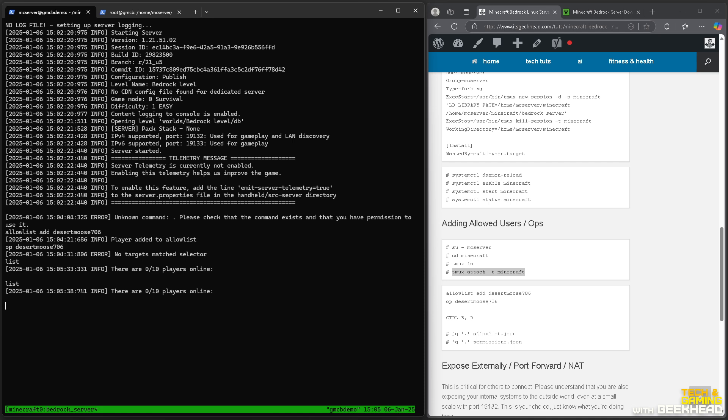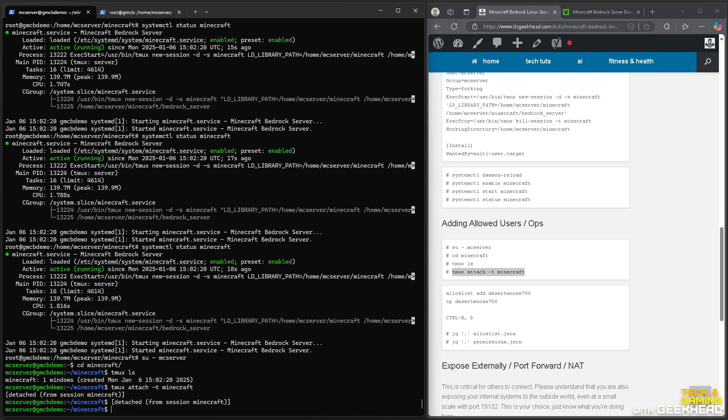The 'list' command shows how many users are online and their usernames, so you can identify who to op. One frustration: if the allow list is enabled and someone isn't on it, no log entry appears when they try to connect — it would be nice to see failed connection attempts. To get a friend's name, have them open Bedrock and look at the name displayed above their character on the main screen.